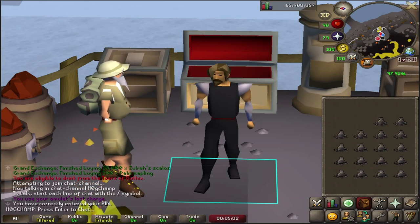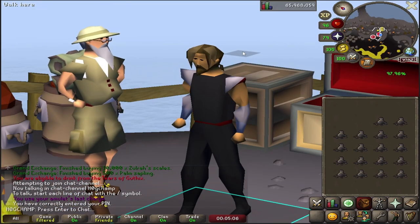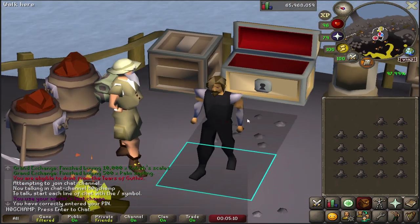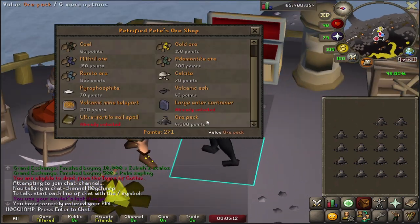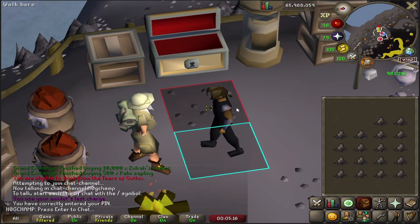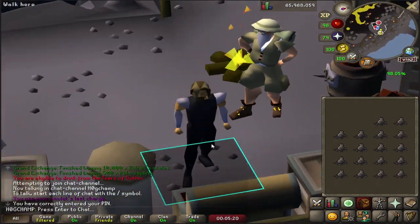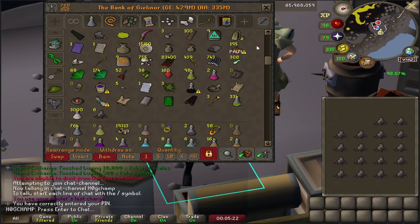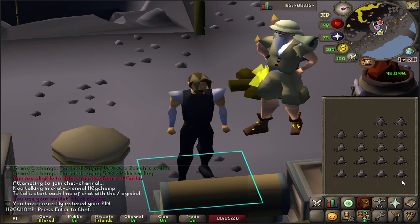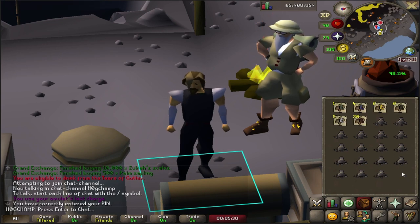Hey guys, it's Hogchamp here bringing you a brand new video. Today I'm gonna be showing you the brand new ore pack that was added to the volcanic mine store — it costs 4,000 points. This is my crummy main account that I did the solo method to max on my iron man, so I have a little bit extra of these points that I decided to spend on the ore packs. No milking here, let's just get right into it.